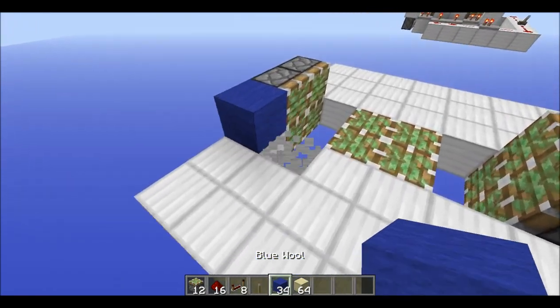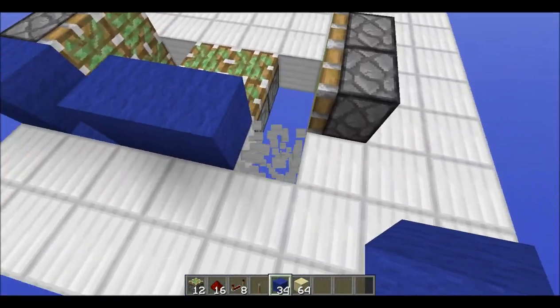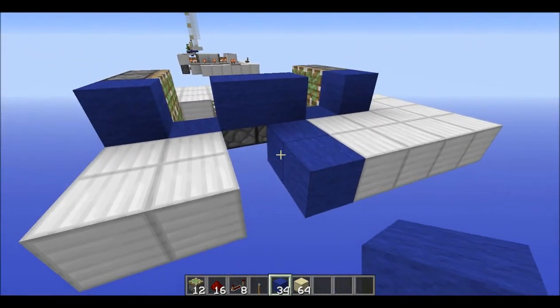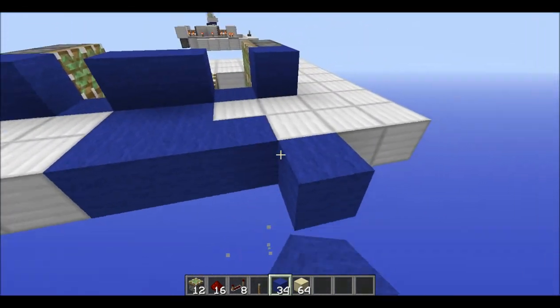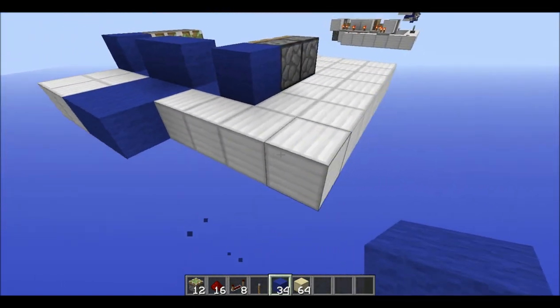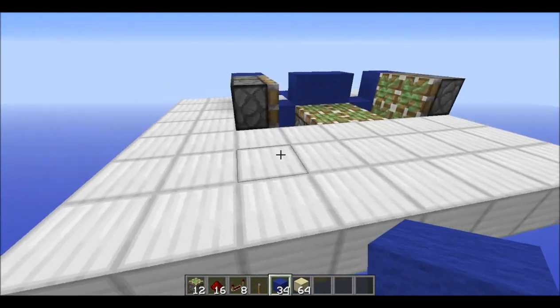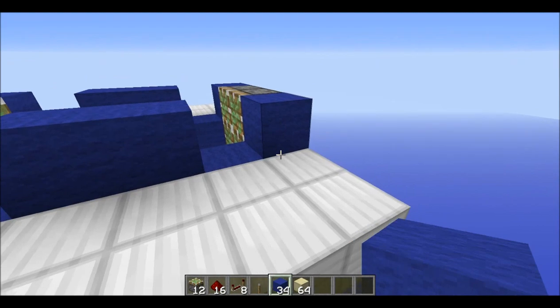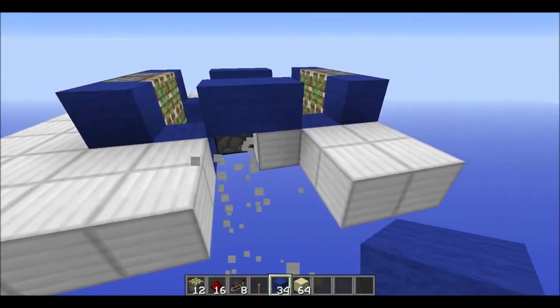Then you want to go down to this and put your blocks like this. You can delete the rest because you don't really need those — only these things. You maybe want to leave the other side like that, so you do the same thing on this side too, over here. And you can delete those blocks of course.